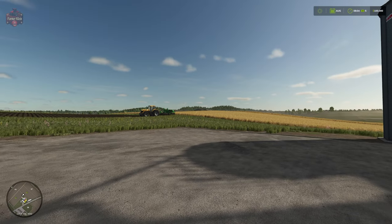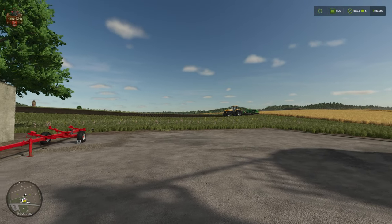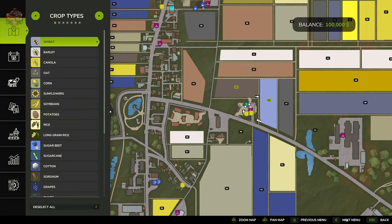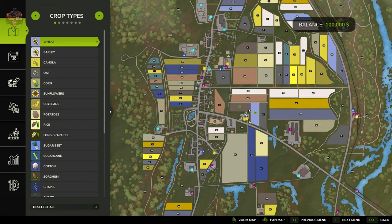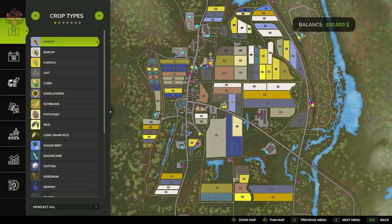This map is a standard two-kilometer by two-kilometer square map. Looking at the PDA, typical of eastern European or Polish-style maps, you're going to have long rectangular fields. A lot of these fields are going to be easily merged together because the little roads between them are simply dirt roads that you can easily plow up.